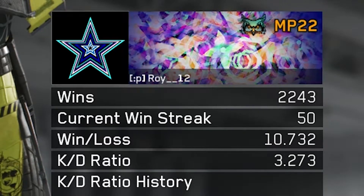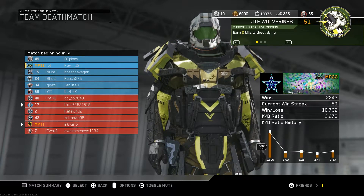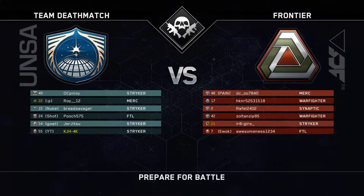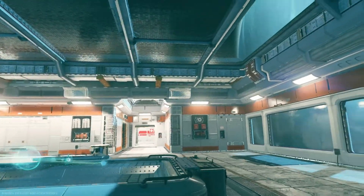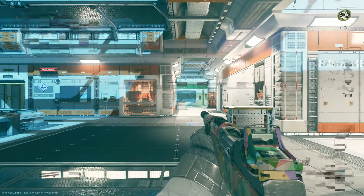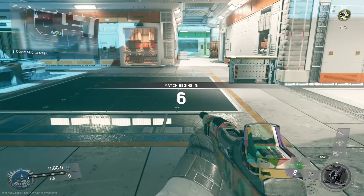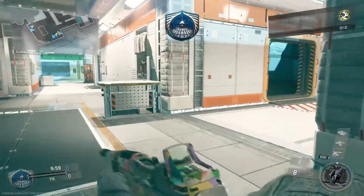Look at this guy's win-loss ratio — almost at 11, and he's at a 3.2 KD. That guy's pretty good. Most of the master prestige people actually just play the game a ton. I'm actually at level 55 right now — I could prestige but I thought there were gonna be new guns coming out. I might as well actually prestige because I'm just wasting XP. We also have our little micro turret — it's pretty OP in hardcore game modes, which is why I always run Blind Eye.